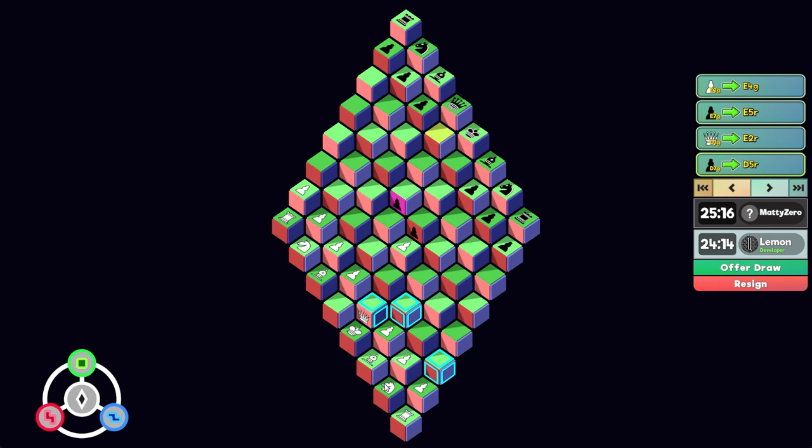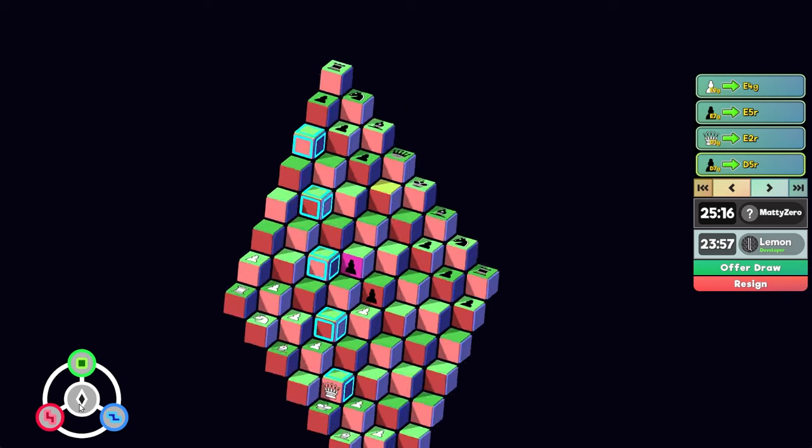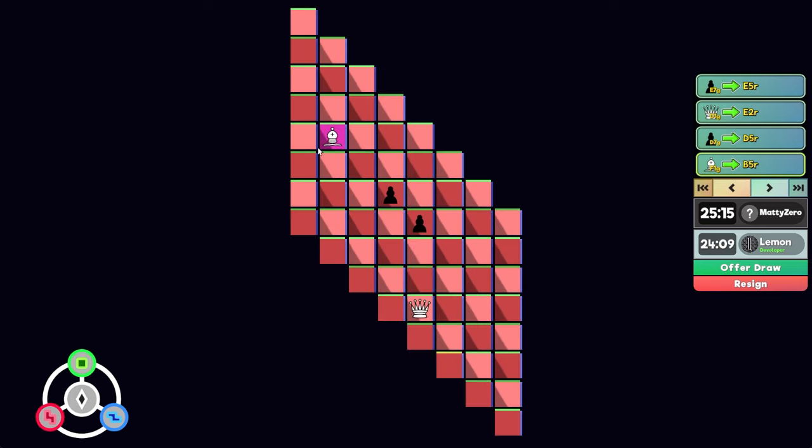So these pawns are now defending each other, so we need to find some way to deal with that. Can I get this knight? No, that's not a good square. Maybe this bishop — I could move here. This would attack this pawn. I think I like that. Let's go for it. So now we're attacking this pawn.